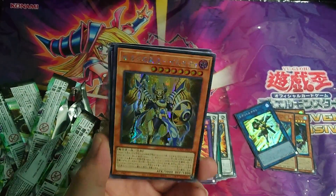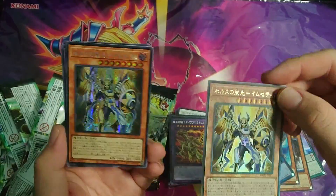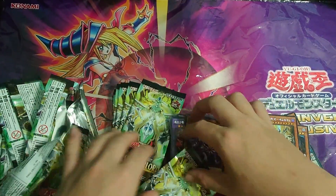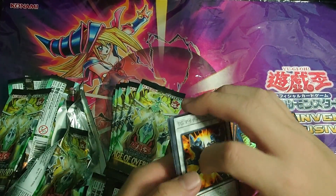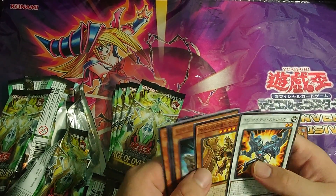We got our secret rare — it's the Horus secret, the exact same card as our ultimate rare. Not too exciting, but I'll take it. That means our chances of pulling a quarter century secret rare are diminished. And we got a fifth copy of that same common card.